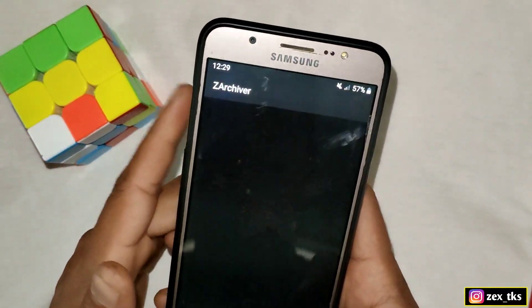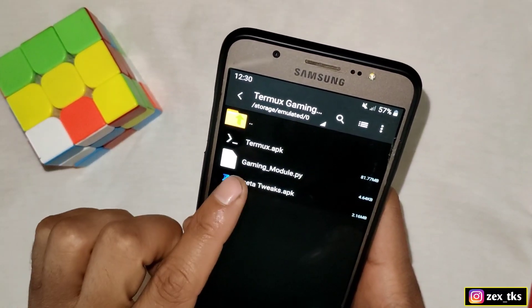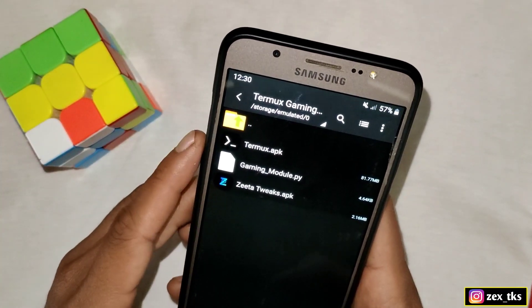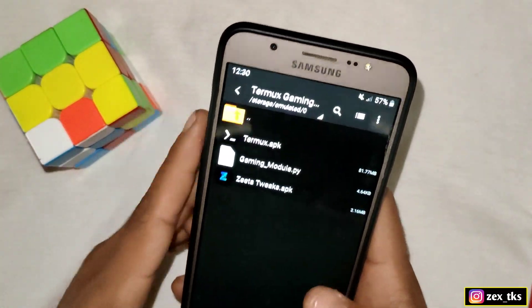First of all, download the files from the link named 'Termworks Gaming Module'. Here you will get the Termworks app, the gaming module script, and the Jeter Tweaks app. You have to install the Termworks app and the Jeter Tweaks app. I have already installed both apps so I am not going to install them again.